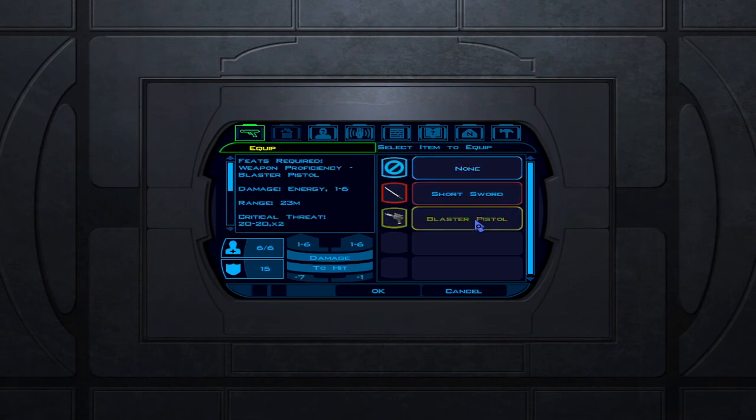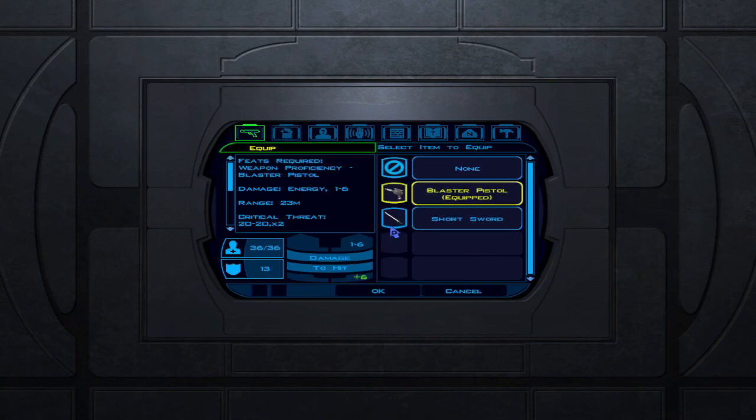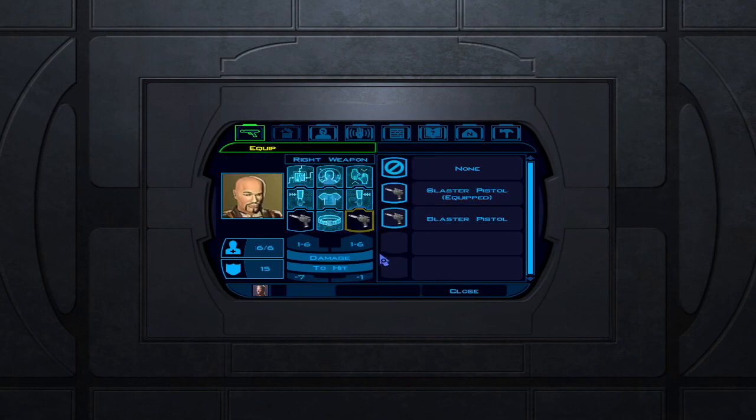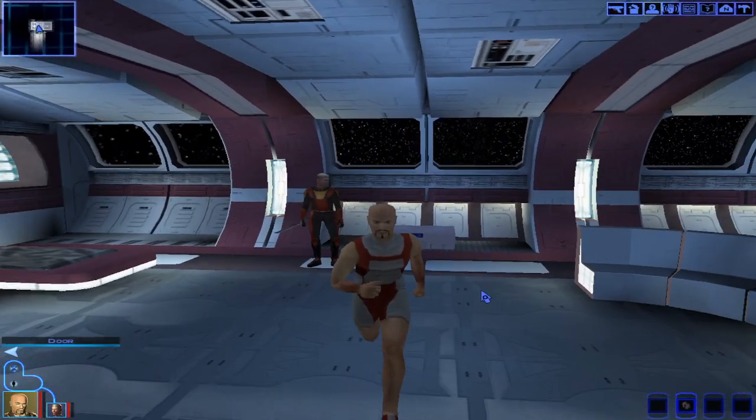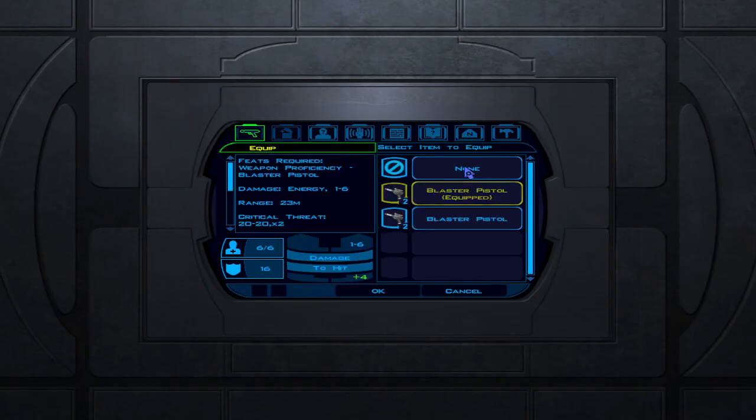Go to your main character, go to left weapon, equip the blast drive pistol. Go to party member, equip the short sword on right hand, go back and go to left hand and press none. It will now say two blast pistols equipped.